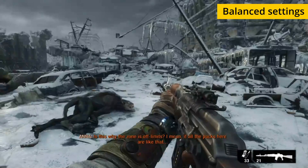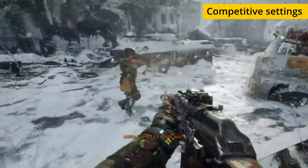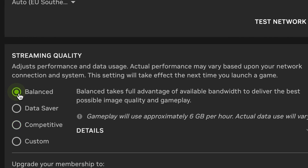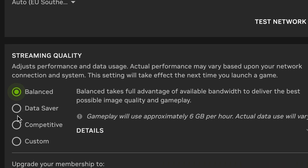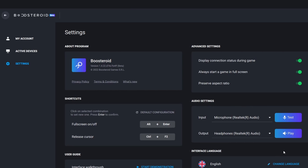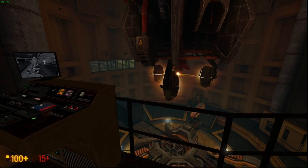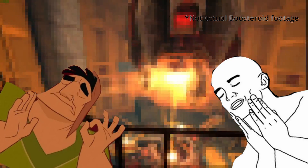When the internet connection is bad, both services will degrade the image quality to reduce the amount of transferred data and thus maintain smoother gameplay. Since GeForce Now has a dedicated client app that gives you access to settings controlling your streaming quality, we tinkered with them. We found a significant difference between the balanced and competitive settings — the balanced setting gave better image quality, while the competitive setting sacrifices resolution for performance when the internet is acting up. Boostroid doesn't offer such settings but automatically downgrades image quality similarly to the competitive settings of GeForce Now.